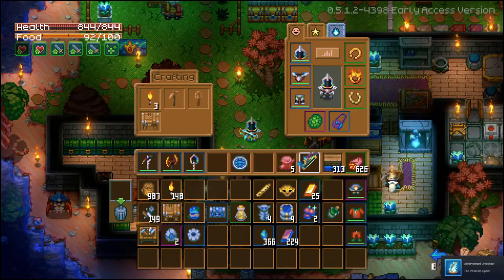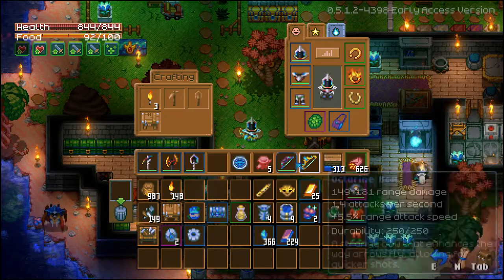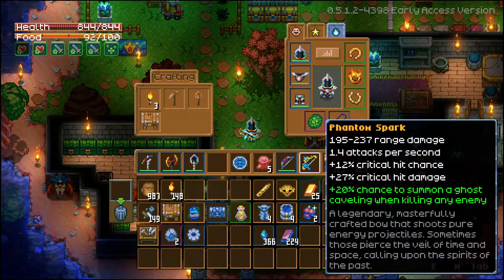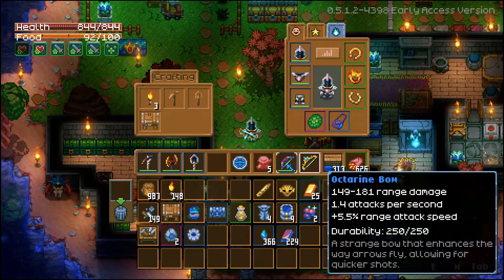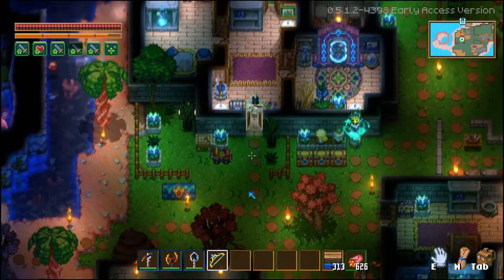In comparison, this was the best bow I was able to use right now. The damage output is a lot better — even the Phantom Spark's minimum damage is higher than the Octorine Bow's maximum damage. It has the same attack speed, and it can also summon phantoms upon kill, though it has a small chance for that. It also has a bunch of other good buffs.